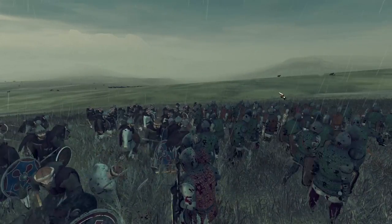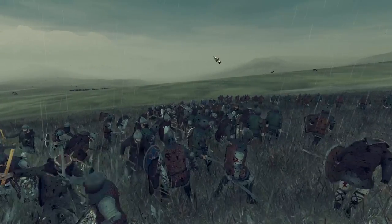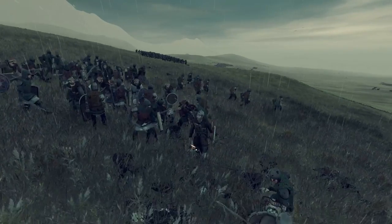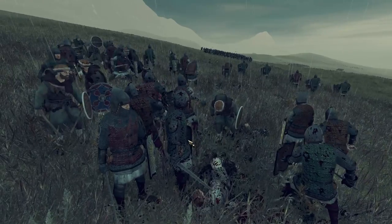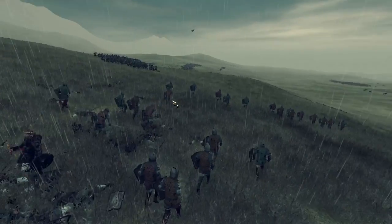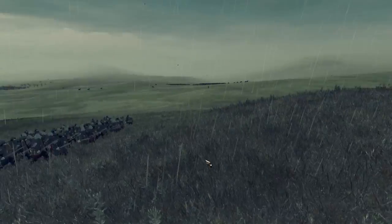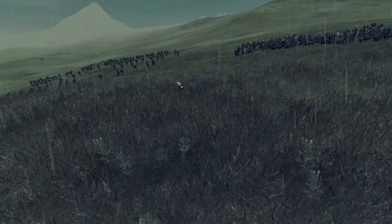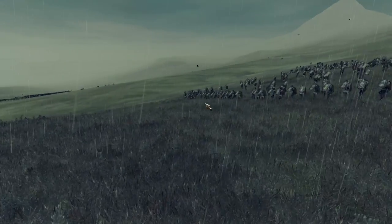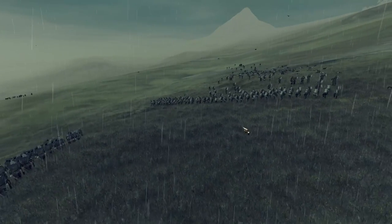That dude just got kicked by the horse — that was sick, I wasn't even expecting that animation! Going back to the infantry fight, it's in full swing. My armored swords are against Haxo's late-period sergeants and he's trying to use his elite infantry to get around the flank — very smart. I've had to commit a unit of axemen to fight them, but they're way outmatched. Haxo gets another charge in and is slowly cutting them down — so many decapitations, and that guy just got stabbed in the stomach.